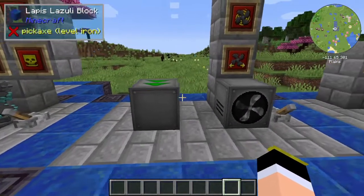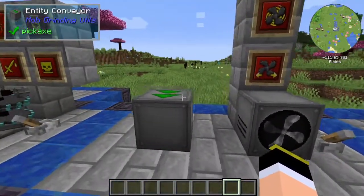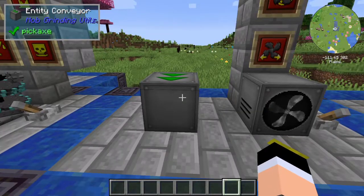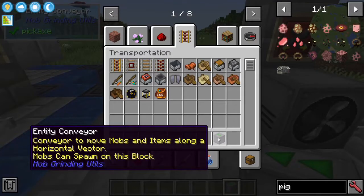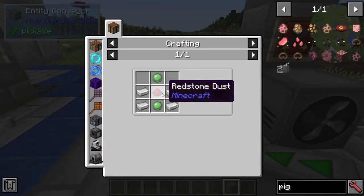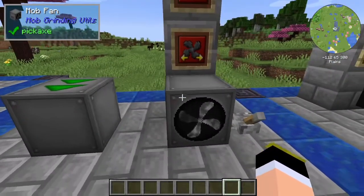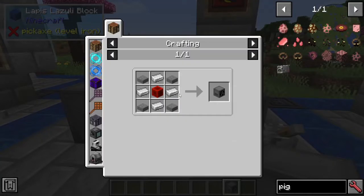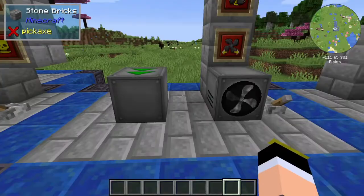Then we have a way of moving mobs around. Basically you have two ways of moving them with this mod: the Entity Conveyor and the Mob Fan. The Entity Conveyor is made with some Iron Ingots, Redstone Dust, and Slime Balls. The Mob Fan is made with some Iron Ingots, Stone Slabs, and a Block of Redstone.